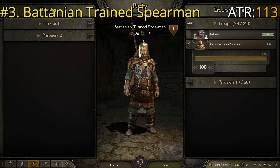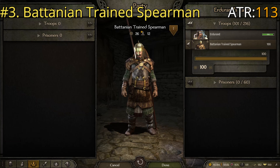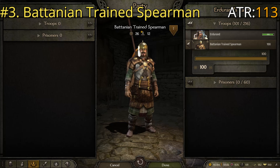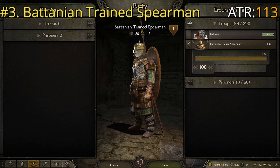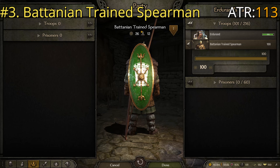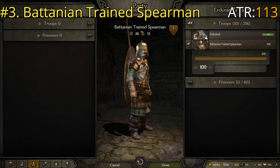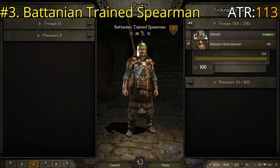At number three we have the Batanian Trained Spearman. They've got some of the best chest armor in the game — I believe that's the Ranger's chest armor. They have a nice long back sword, one of the better shields in the game — the decorated or reinforced oval shield, very strong and durable with good body protection — a nice long spear, and one of the best helmets in the game. Just a very well equipped troop.